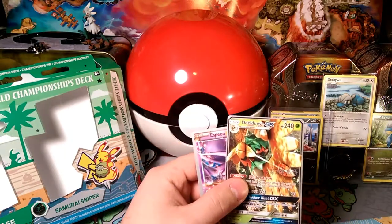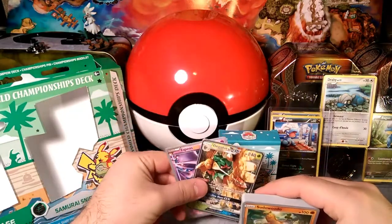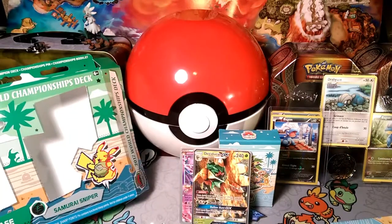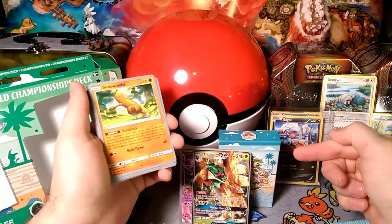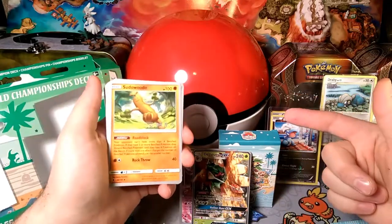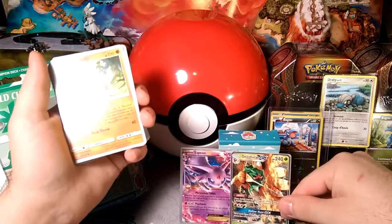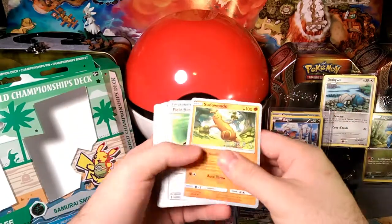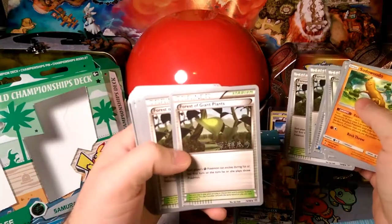We got our two big hitters here: Decidueye and Espeon. The reason Espeon is a big hitter in this deck is because you Feather Arrow to spread some damage, then you de-evolve your opponent's Pokémon. For example, if they have a 210 HP Ninetales and you get three Feather Arrows on it, the Vulpix only has 60 HP — so you can de-evolve it with Miraculous Shine and get a knockout, taking away their Vulpix's ability to evolve.